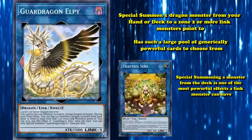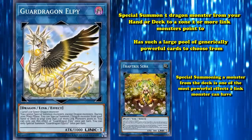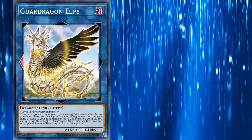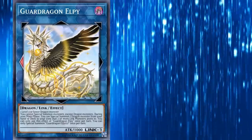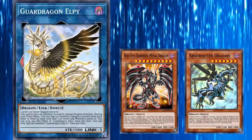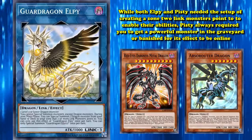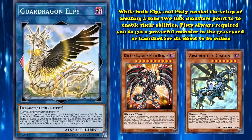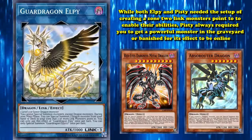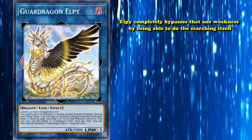What makes Elpy so broken is that it has such a large pool of generically powerful cards to choose from, thanks to how good dragons are as a typing. Every card that Pitsy could combo with, Elpy abused even harder. Getting any of those monsters on the field was the goal in the first place to gain access to their on-field or summon effects, like Red-Eyes Darkness Metal Dragon, or to immediately link them off for their graveyard effects like Absorouter Dragon. While both Elpy and Pitsy needed the setup of creating a zone two Link monsters pointed to, Pitsy always required you to get a powerful monster into the graveyard or banished zone in some other way for its effect to be online. But Elpy completely bypasses that one weakness by being able to do the searching itself.